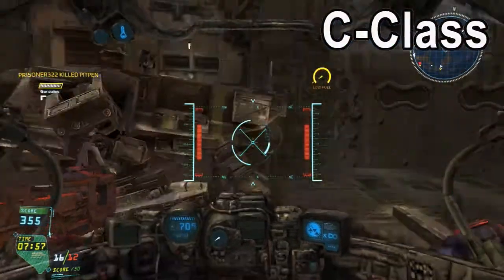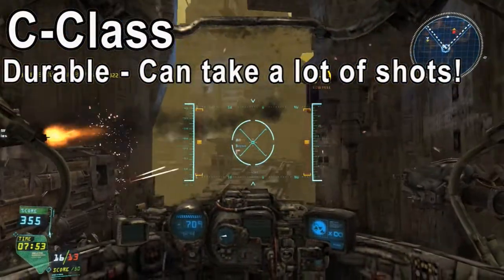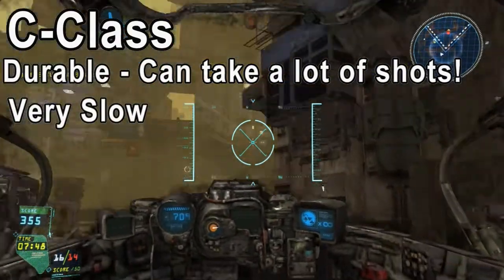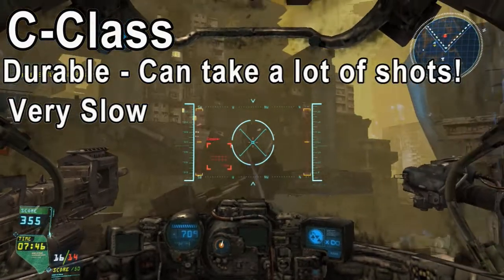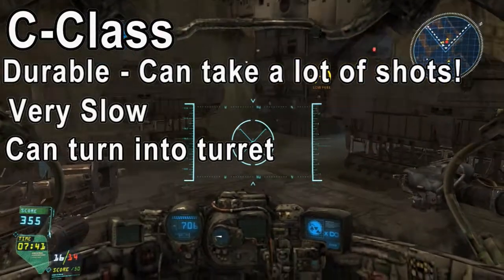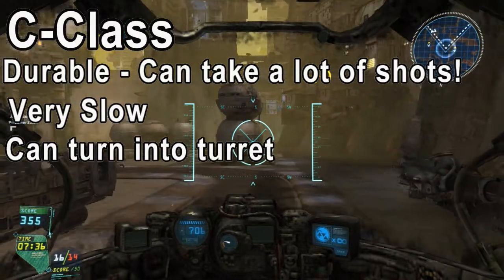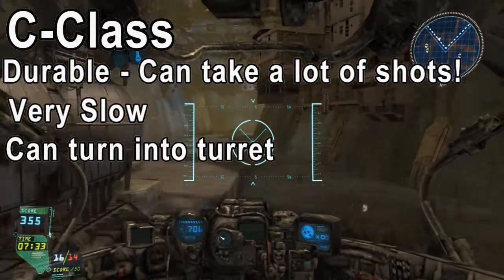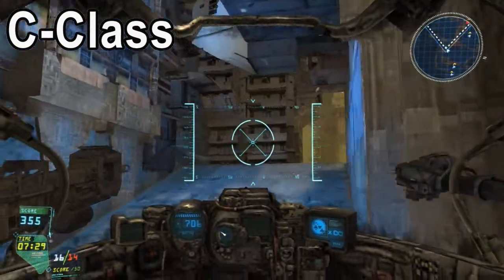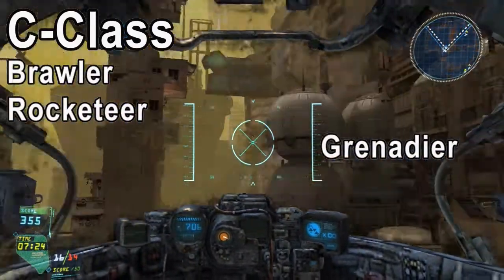Moving on with the C class, the C class mechs are extremely durable and are able to take a lot of shots, however they are very very slow so this means that they can be a very easy target to the enemy. They also have a unique ability where they're able to transform into turrets, which makes them ideal for defending areas. There is a game mode which is basically like domination and it seems like these C class mechs are very good for that game mode. In the C class there are four different mechs which consist of the Brawler, the Rocketeer, the Grenadier and the Vanguard.